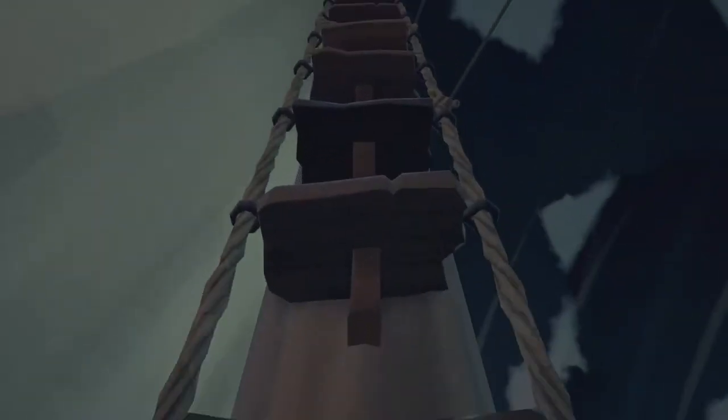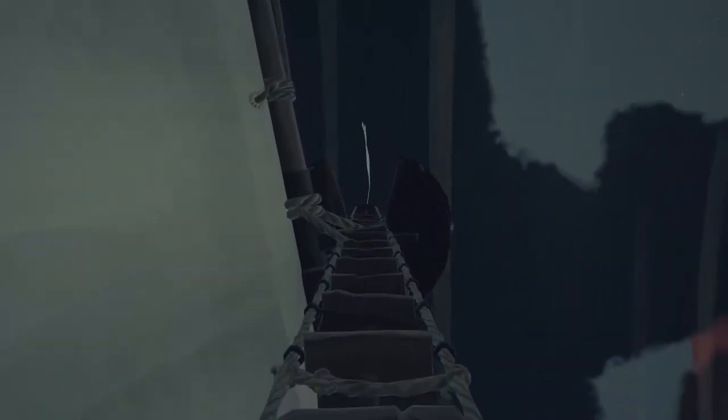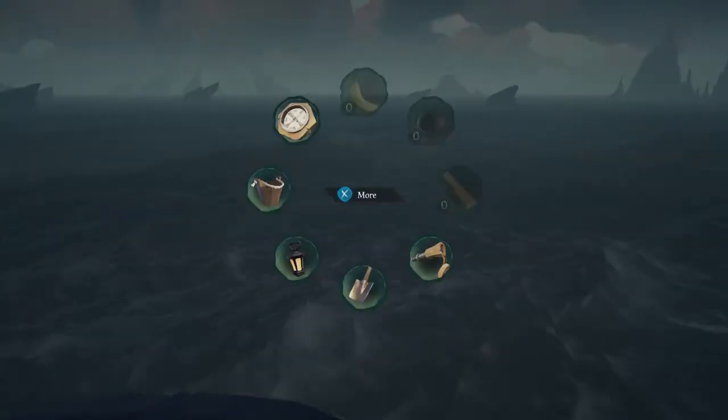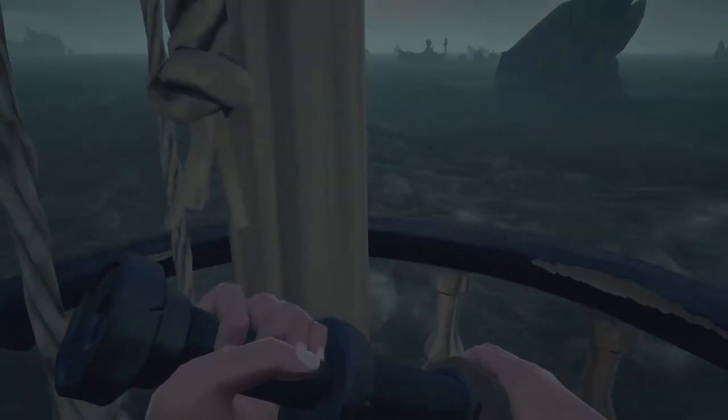You've also got the crow's nest, which you can go up to and use your spyglass to check out if there are any other ships about. I wouldn't advise doing this very much if you are on your own, because if you need to get down to the bottom to steer quickly you're going to end up crashing or get attacked. But you can come up here and you get a better view of your surrounding areas.